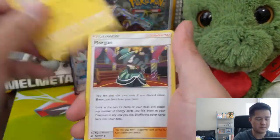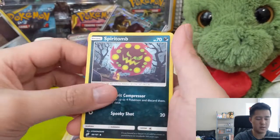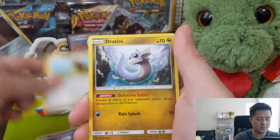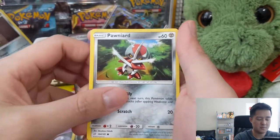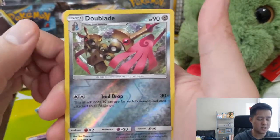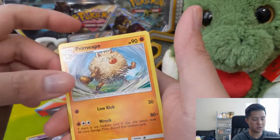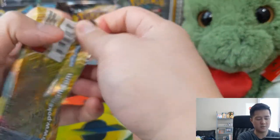Pack number two: we have a Water Energy, Flappy, Morgan, Spiritomb, Tentacool, Grimer, a Pidgey, Classic Dratini, Pawn Yard again, a Two Swords this time for the Reverse, and a Supercharged Prime Ape. Keep on going, won't stop.